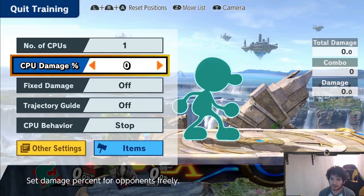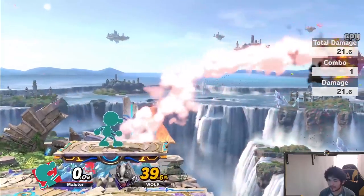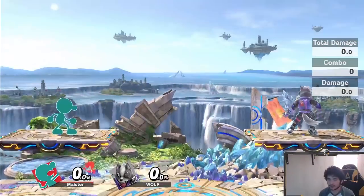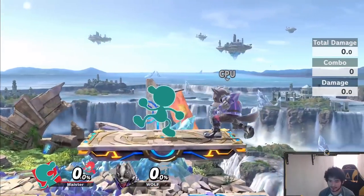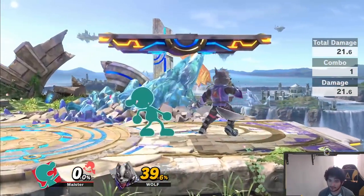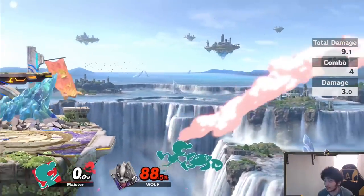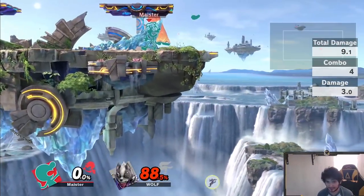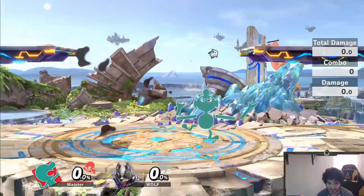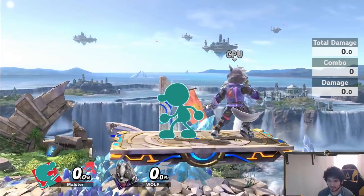Another combo — getting a little more complicated — is the classic down smash into forward smash. It is a kill confirm and kills pretty early, especially if you get the sweet spot of the forward smash. If you don't get the sweet spot it'll kill extremely late, so make sure it lands with the sweet spot. Another simple combo, especially since it's spammable, is up smash into nair. On a platform you can extend it a bit more.